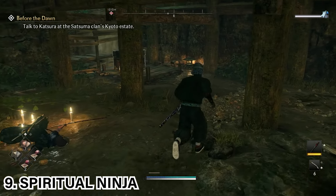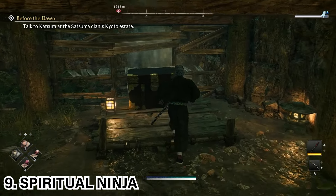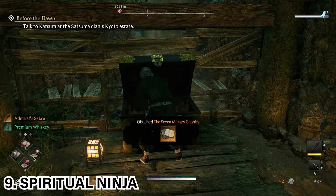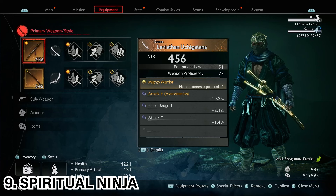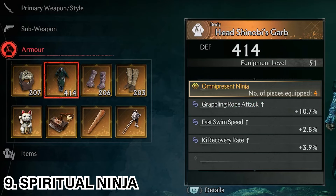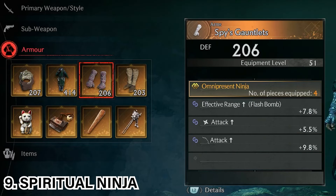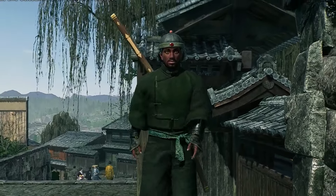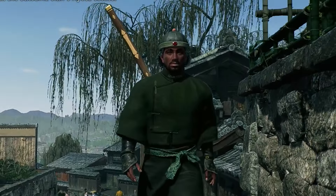Once you've defeated the Spiritual Ninja, go to the corner of the room where you'll find the treasure chest for extra rewards. After defeating the Spiritual Ninja, you would have unlocked the Leviathan Ujigatana, the Hayabusa Headband, the Head Shinobi's Garb, the Spy's Gauntlets, and the Spy's Gators. That's been Zach from the ConCon channel — hope you guys enjoyed the video and thanks for watching.